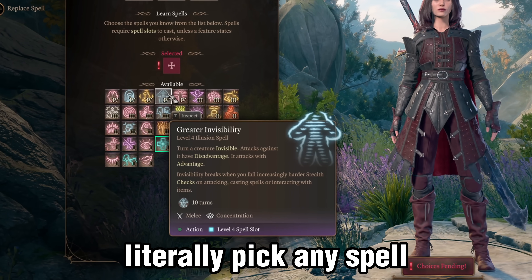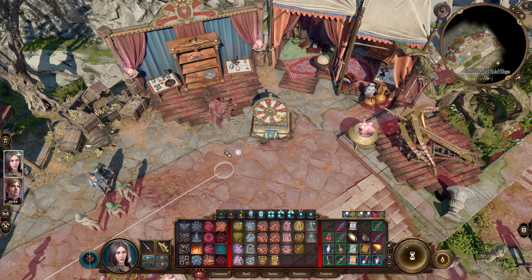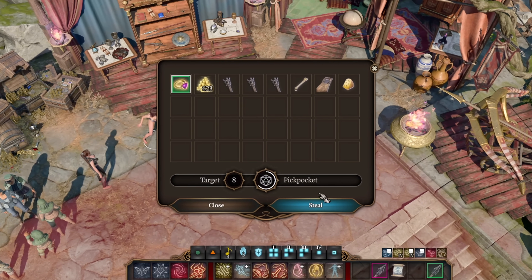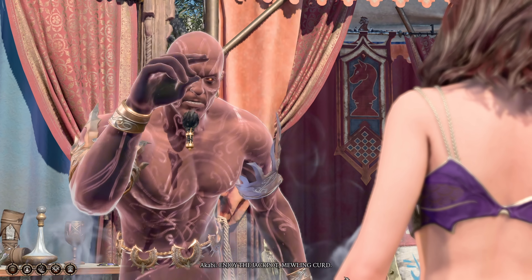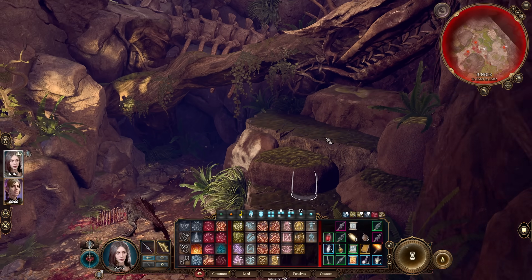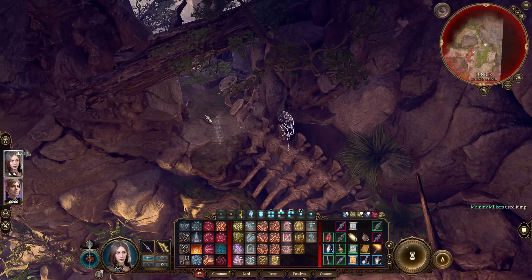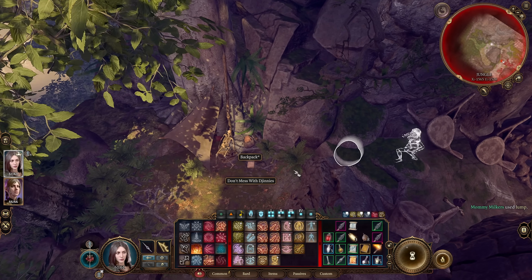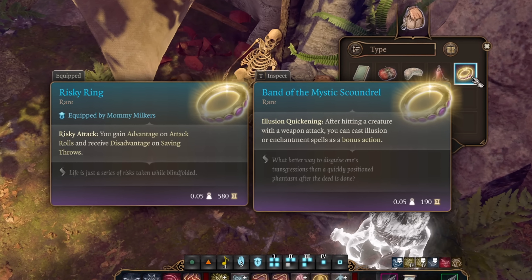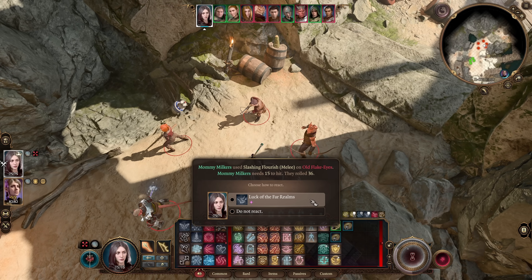Level 9 we grab Greater Invis because why not. Welcome to act 3 — let's get you geared up. First up is the circus. Steal or purchase the ring from the djinn; this will trigger him and you'll get sent to the jungle. Here I cast Invis and head inside the cave. I climb up these rocks, jump onto a ledge, jump again to this flat area, and find a backpack that has the Band of the Mystic Scoundrel. After hitting a creature with a weapon attack, you can cast an illusion or enchantment spell as a bonus action.